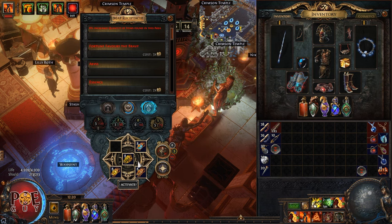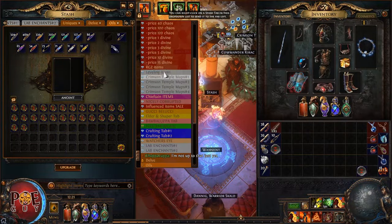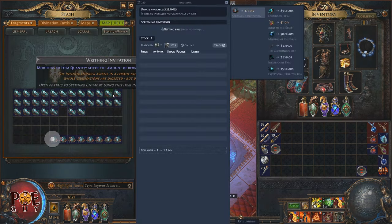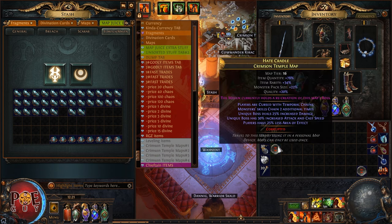You can also get the Apothecary or seven years of bad luck, plus divine orbs and golden oils. Not to mention you open all those strongboxes and have progression towards Eater of Worlds, so you get those special invitations — which sell very well: 1.1 Divine Orb, or if you sell more than 10 in bulk you can get 1.2 Divine Orbs.